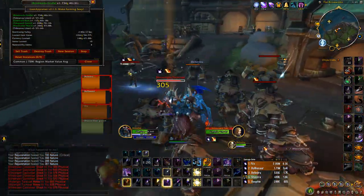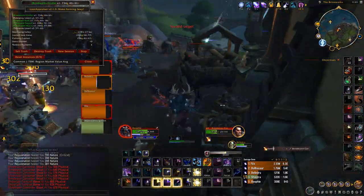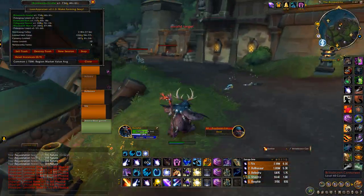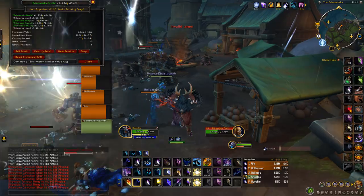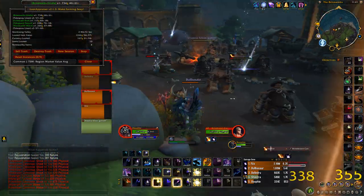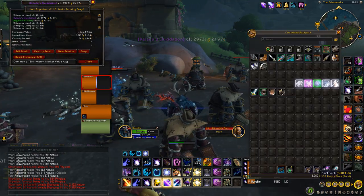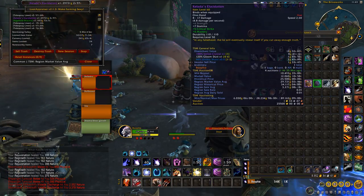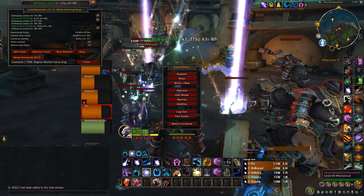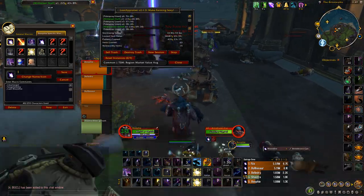You also get some transmog pieces here, but the main things are the Golden Mane's Reins and the Abyssal Fragments — those will sell the best on the auction house for a lot of gold. Both items are epics, so you can farm for around 20 to 30 minutes before looting and they'll stay on the ground. We just got a transmog piece right there — worth about 10k on my server.